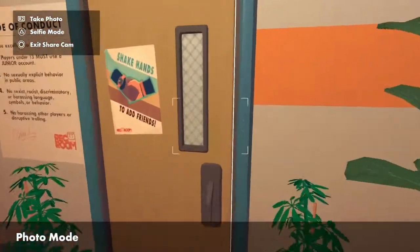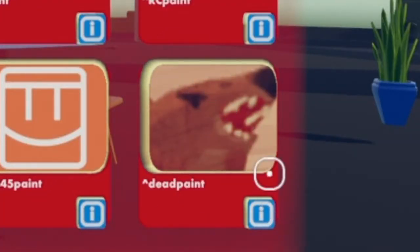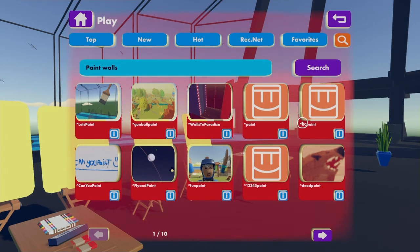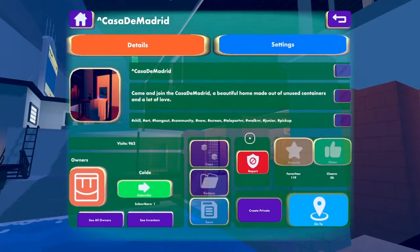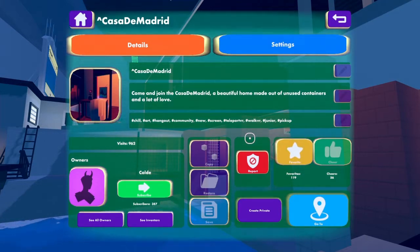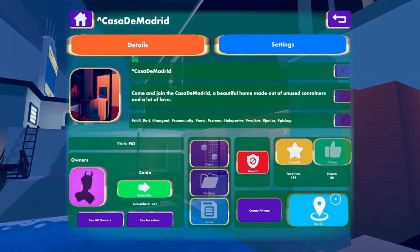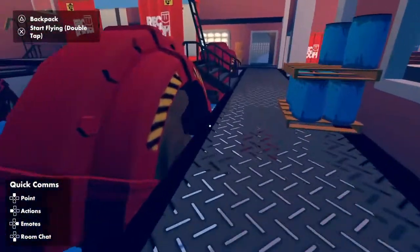I hope you enjoyed, and now we shall walk out into the world. What is this? Paint. Fun paint. I feel like it's a paintball gun dealio. These couple have, like, no pictures. Flyhand paint. Come and join Casa de Madrid, a beautiful home made out of unused containers and a lot of love. No, I don't think so. I'm gonna check it out anyway. It looks interesting. I don't like what it says, but I have nowhere to go, so I'm just checking out places.